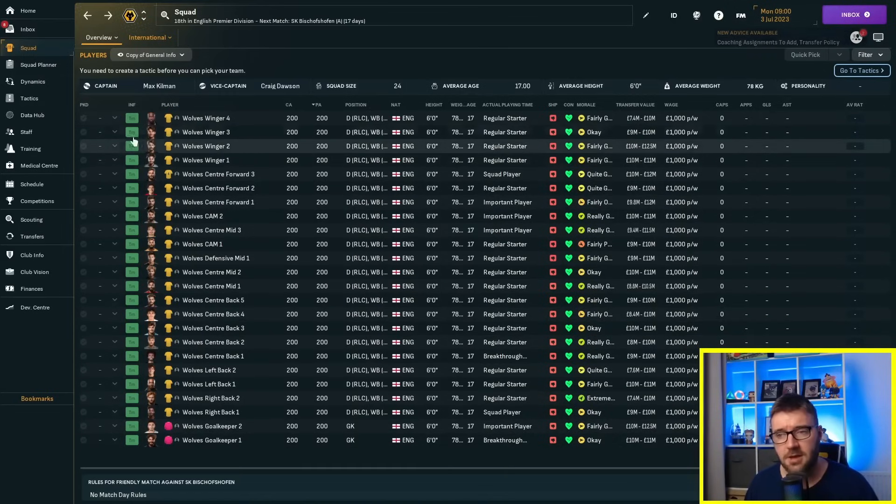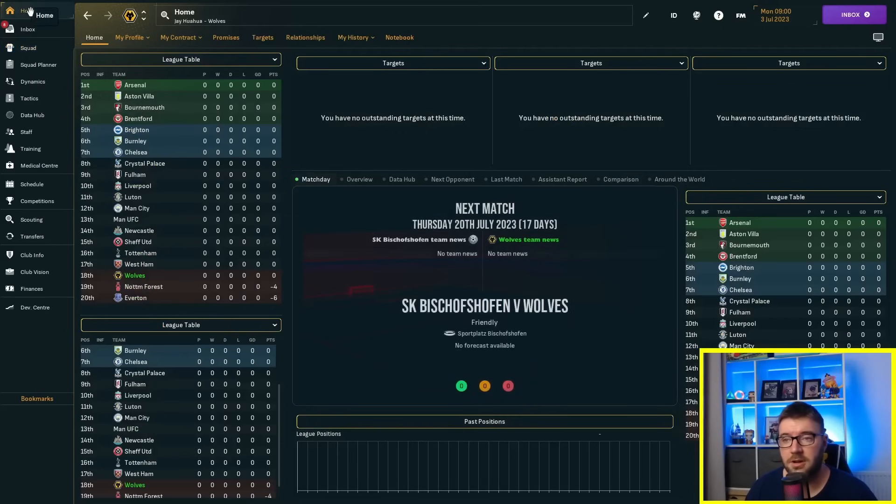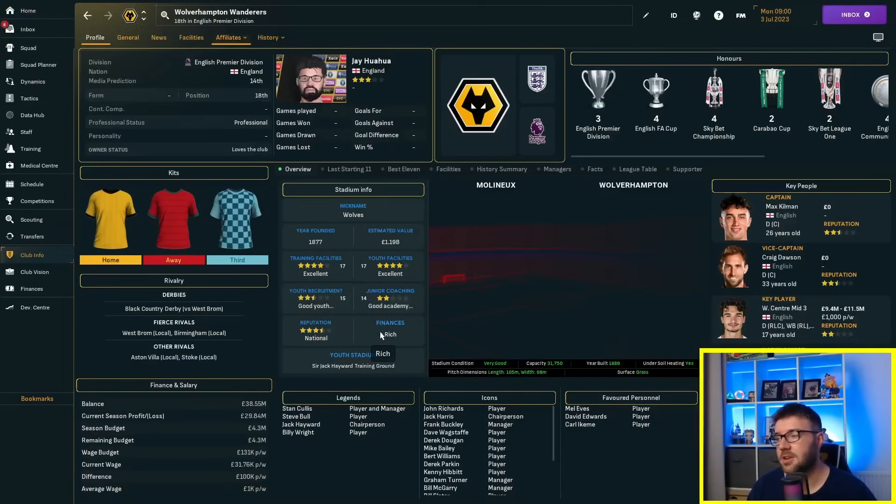You'll also notice the transfer symbol — that's because they're going to Saudi Arabia in 20 years' time. But we only have 10 years to complete this challenge, which is a restriction I've imposed on myself. I'm not bothered with the transfer embargo either, because I'm the manager and I'm going to be making no transfers.